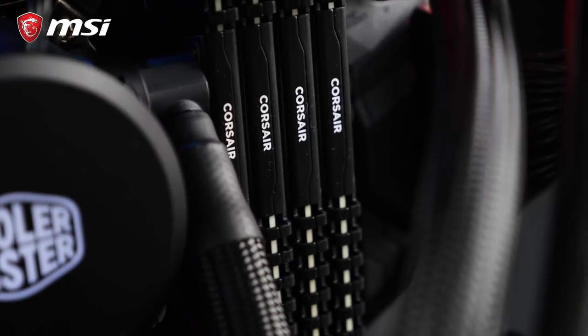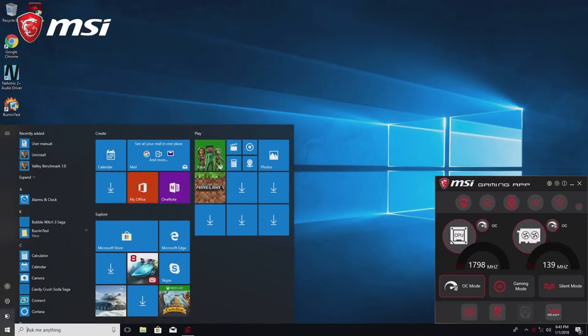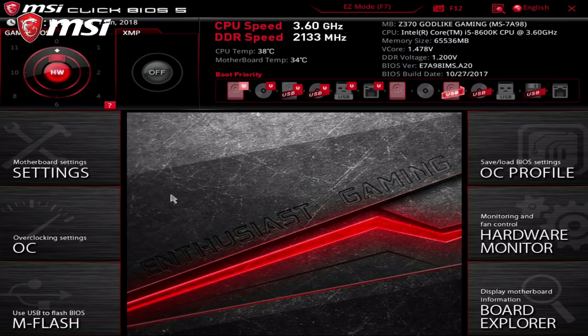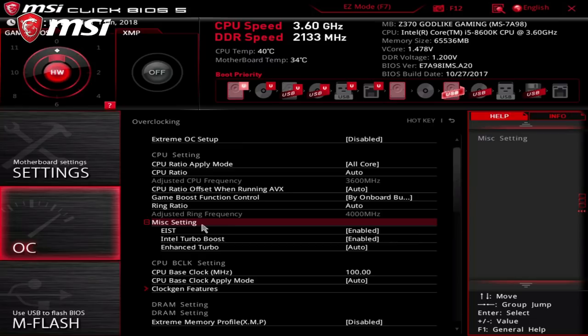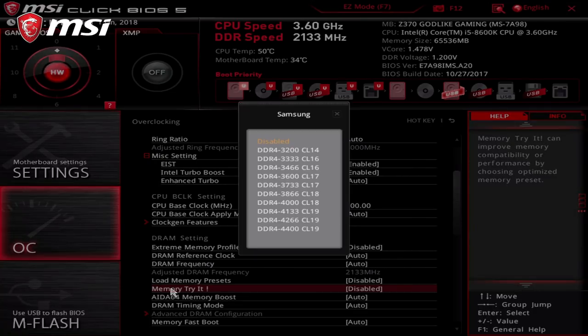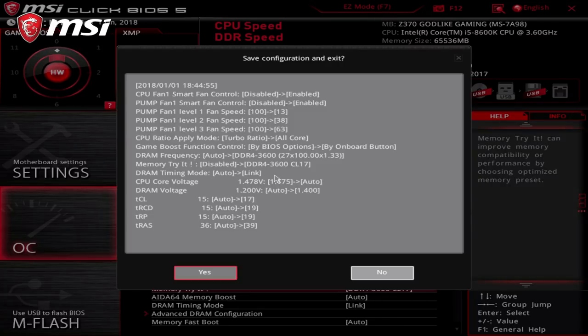Memory speed defines the rate at which your CPU can interact with your OS. So the faster your RAM, the less of a bottleneck it is on your processor. Just like your processor, your memory can be overclocked. To do so, you can use the MSI Memory Try-It feature to load pre-configured speed profiles for your memory. This is done from the BIOS and is applied on reboot. MSI engineers prepared various profiles to choose from with different frequencies and timings — try them out and see which one works best for your kit.